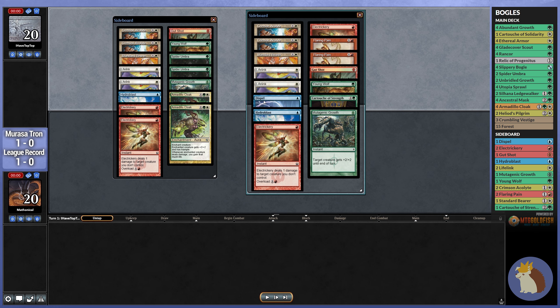We're also going to bring in 1 Dispel. That's just a good catch-all — it can stop a lot of what Tron's trying to do. So we'll bring one of those in as well.